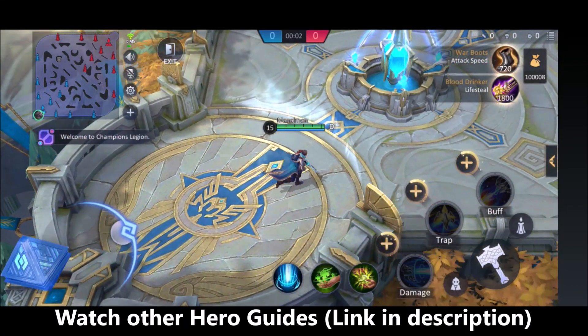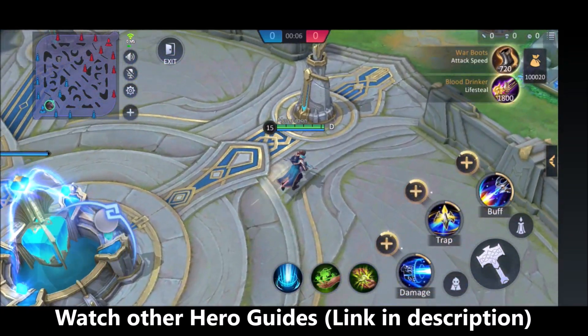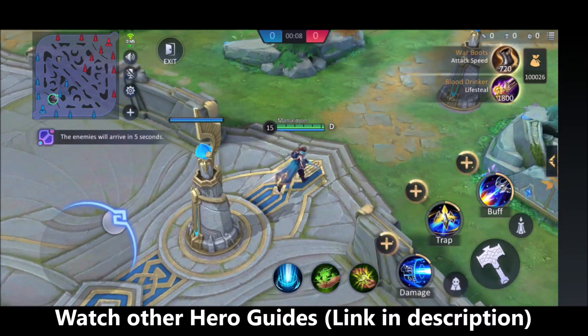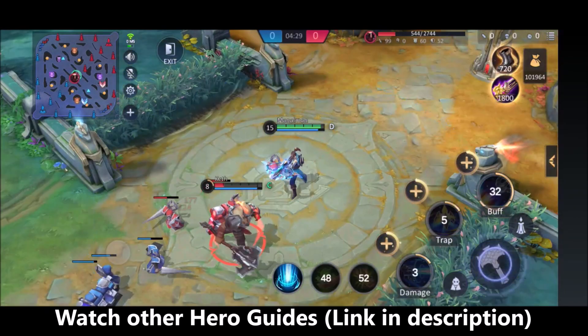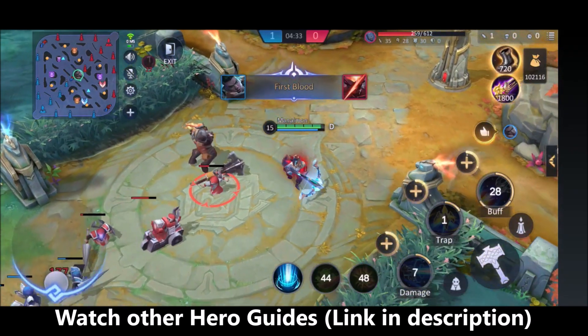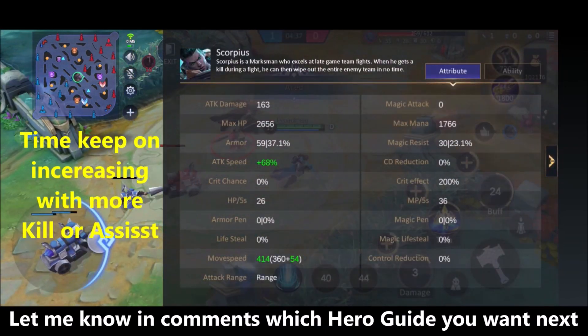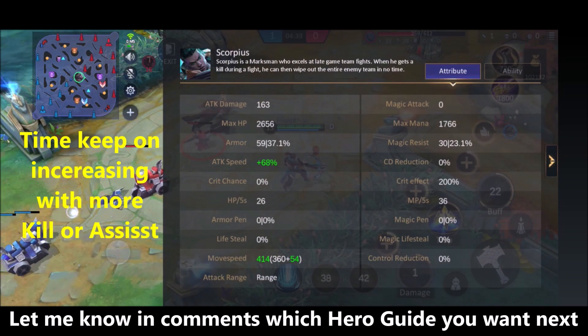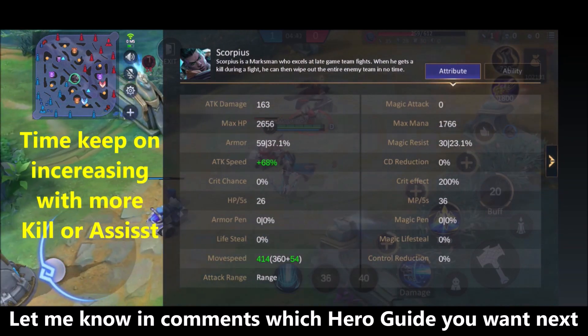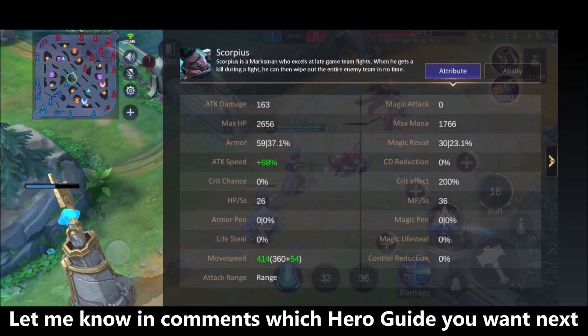For today's hero guide we have Scorpius. Scorpius is an easy to play hero and a marksman who can change the tide of teamfights because of his passive, which allows him an edge over other marksmen even in the early game. His passive is that when Scorpius gets a hero kill or assist, he gains 15% movement speed and 40% attack speed for 4 seconds, and it keeps increasing. That's why even if you buy less attack speed items on him, he is still very OP.